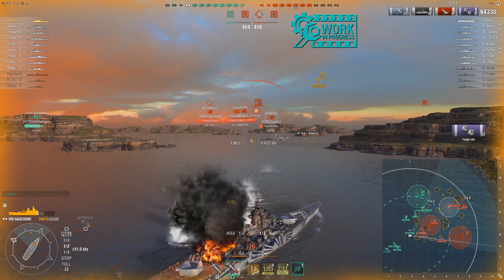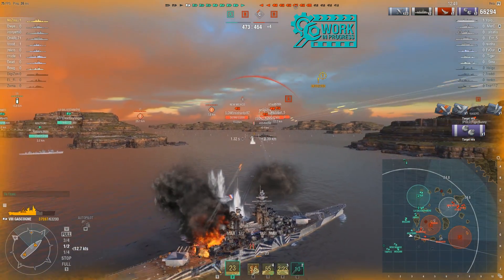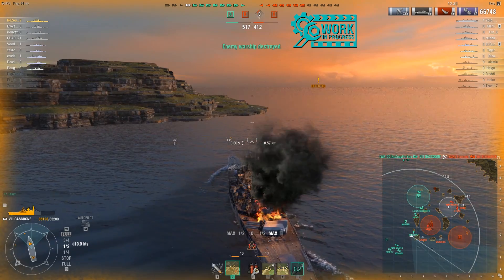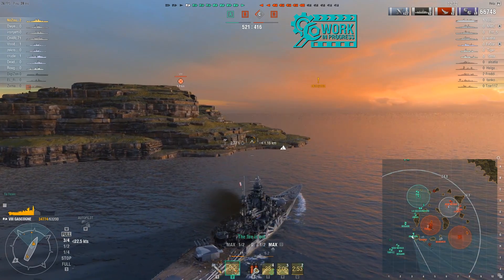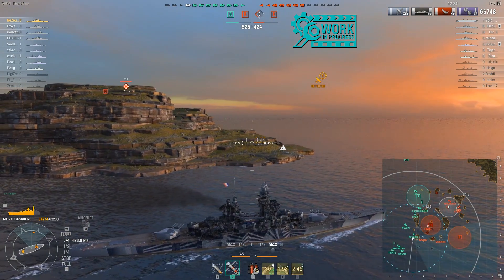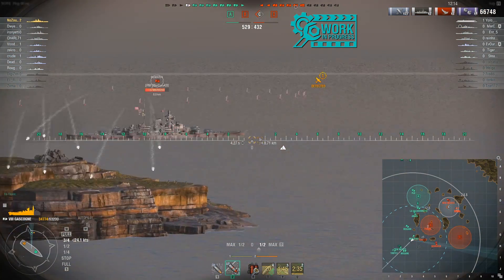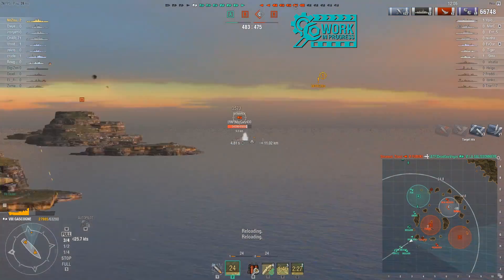The North Carolina has larger shells, which is why it can pack such a punch. Many people are comparing the Gascogne to the North Carolina based on paper stats for AP, but you can't do that. North Carolina's AP velocity is only 700 meters per second — this ship has much faster shells. But here's another issue: if the North Carolina is bow tanking, it has six barrels facing forward. The Gascogne only has four barrels forward, so bow tanking automatically costs you two barrels compared to the North Carolina.